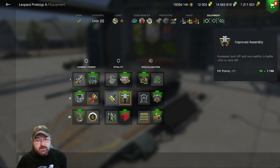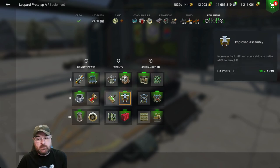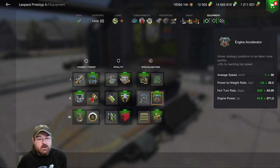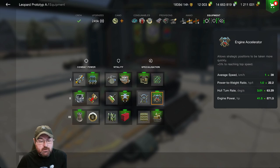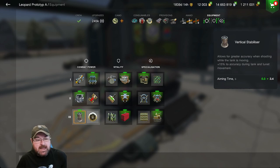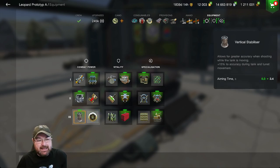I've got the improved assembly — that only gives me 99 hit points. I could run the 4% hull and turret armor enhancement, but this thing is so paper thin it doesn't really give me anything, so I'm running it with the additional HP. I'm running the engine accelerator for mobility. I could do the improved control for hull turn rate, but my hull turn rate is already good enough, and the engine accelerator also gives me some hull turn rate. And I'm running the vertical stabilizer, bringing that aim time down further.